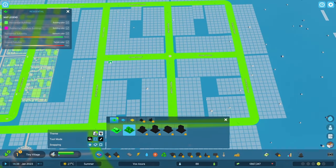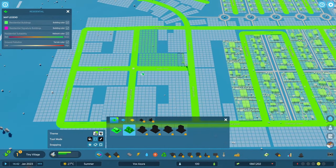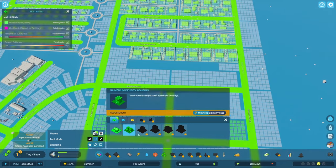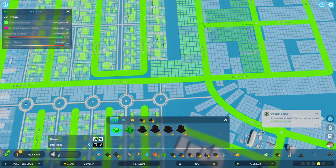Let's come in here and zone now — unpause the game and get a good chunk of medium density going. That will take care of that demand pretty fast. And the demand is already taken care of. Low density housing as well — super cool.